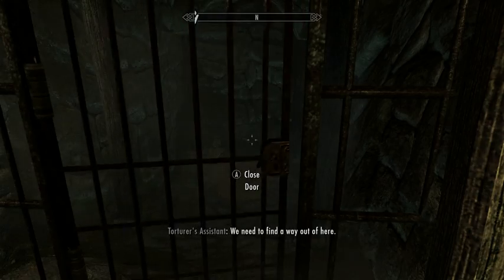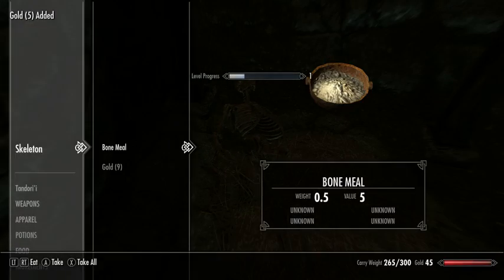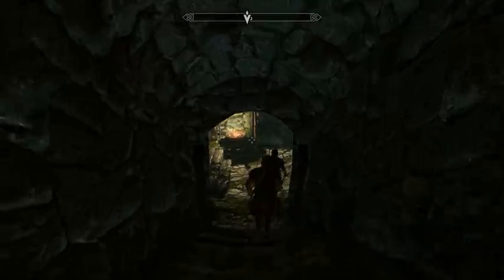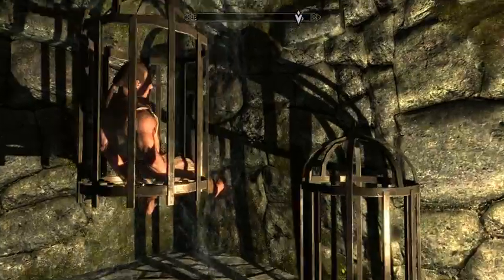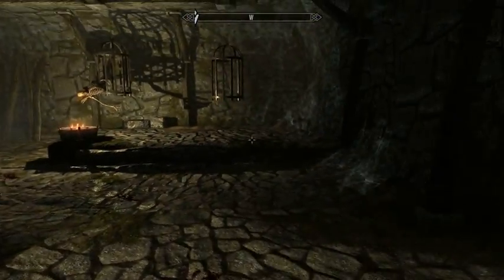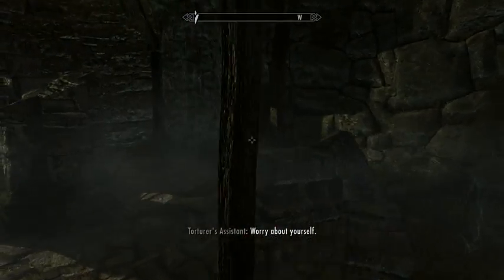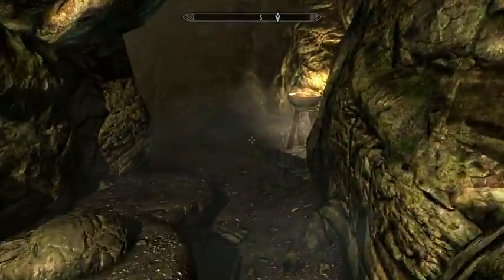Every time you attempt to twist the lock there's a magic position you have to find. When you get close to it, the lock will rotate a bit and then fail to rotate anymore. Every time the lockpick breaks you lose your starting position, so you have to remember it.